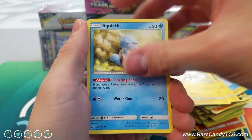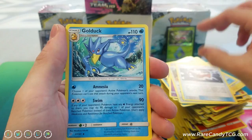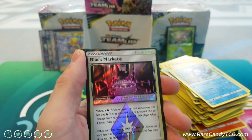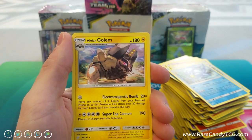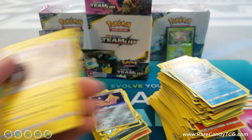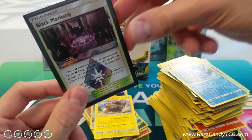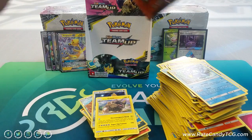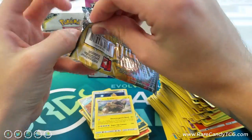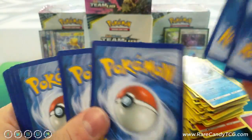Next pack: Joltik, Blitzle, Squirtle, Tentacool, Grimer, Fairy Energy, Persian, Metal Goggles, Golduck — and we have another prism star! Black Market Prism Star — definitely a fantastic prism star pull. Pretty good in certain decks, and we have an Alolan Golem — I think this is a new rare, we had the reverse version before. Sleeving up that Black Market Prism Star. I think we only end up getting two prism stars, but I don't think there are even that many in the set, so we should be able to pull what we need from these boxes.